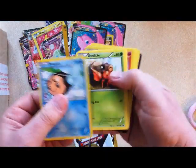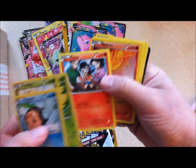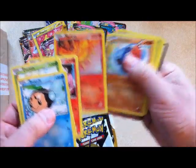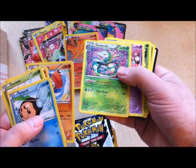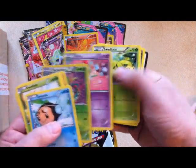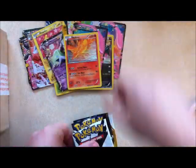Tympole, Dwebble, Tangela, Tepig. Moltres is your reverse holo. Meloetta, Serperior — that's kind of cool, refractor finish to it. Curlia, Swadloon, and Zweilous.